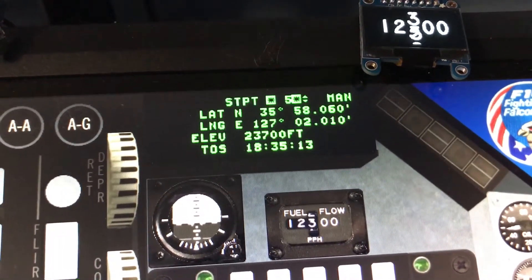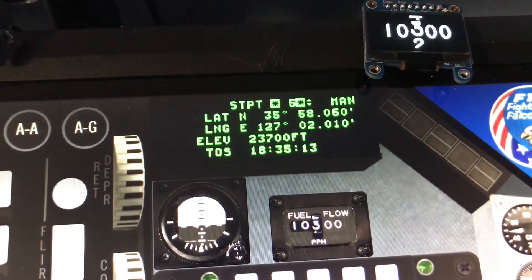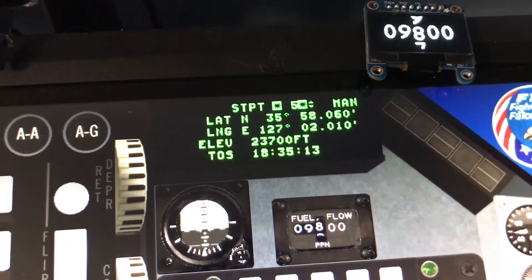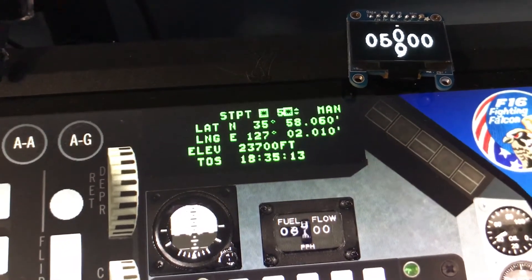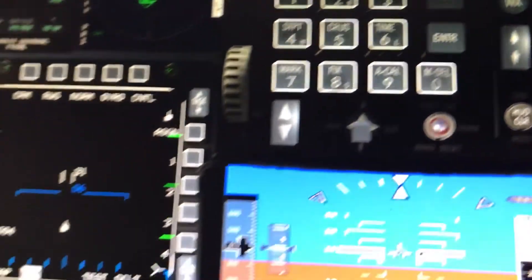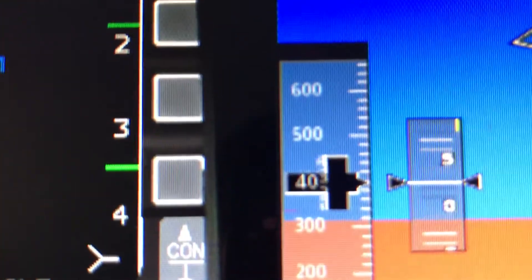We reduce it and it goes low. If we reduce it even more, we go to 900 pounds. How fast are we going? 400.